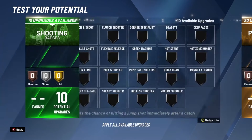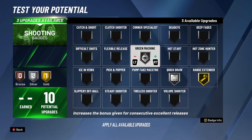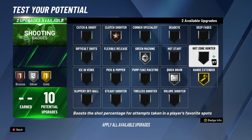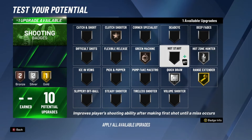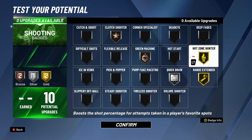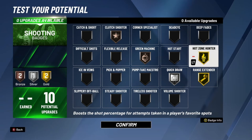For shooting badges, go with Quickdraw on silver, Range Extender on gold, Green Machine on silver, and Catch and Shoot on bronze. But the other badge you want is Hot Zone Hunter on gold. This is the best shooting layout with 10 shooting badges. You don't need Green Machine higher than bronze unless you're a legend. Hot Zone Hunter gives you a higher shot percentage in your hot zones.